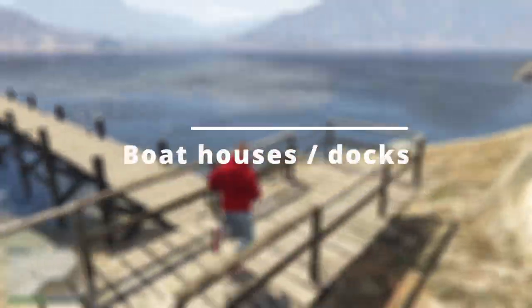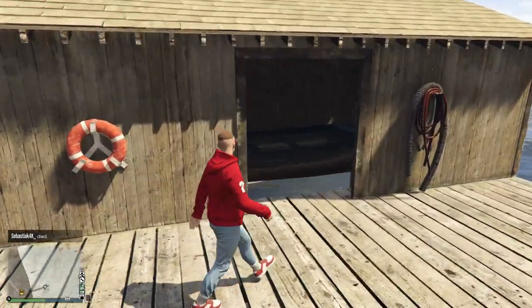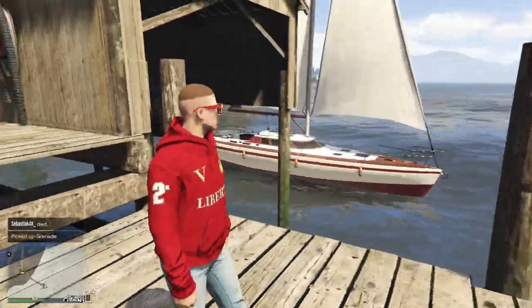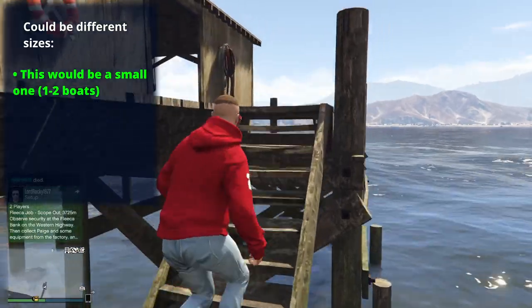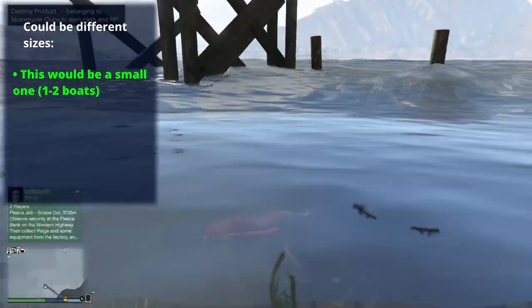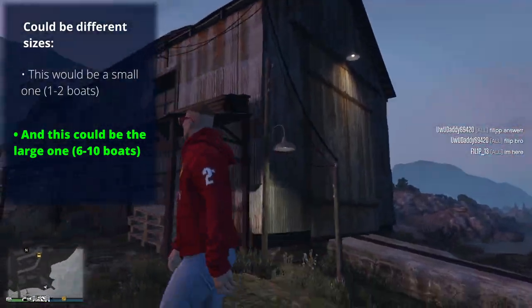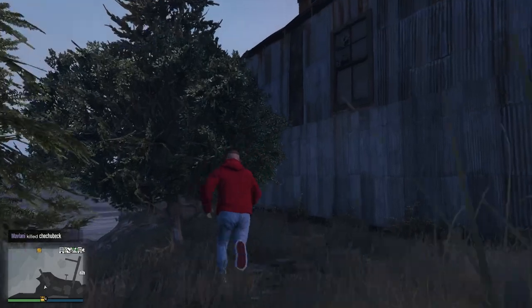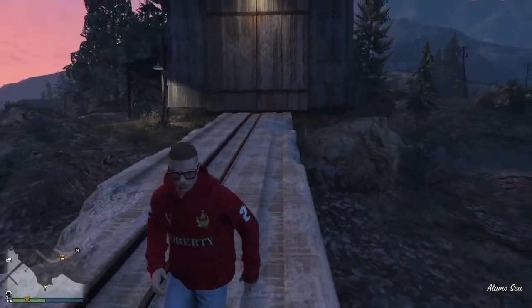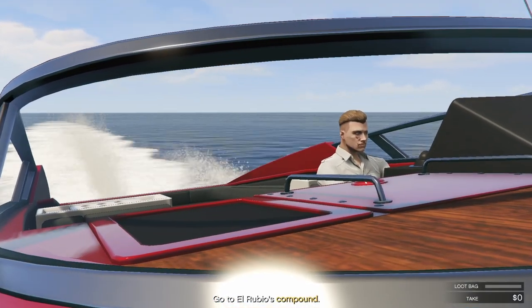Speaking of boats, it would be nice to see new properties like a boathouse you could own where you could store and customize your boats to look better and go faster. We already have the hangar for planes, so why not have something equivalent for boats? Right now boats have no place to be stored — you have to call Pegasus to get them delivered — and when you get them they're all boring since you can't customize them.